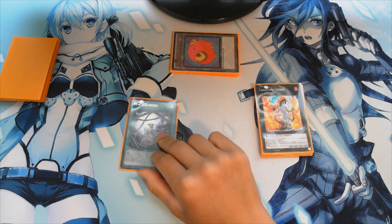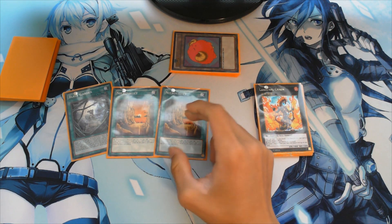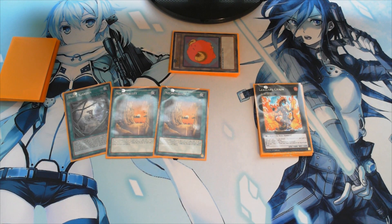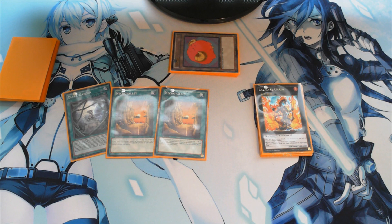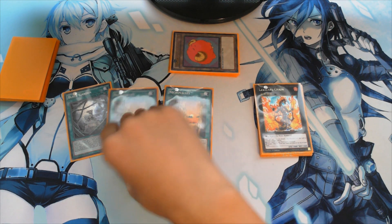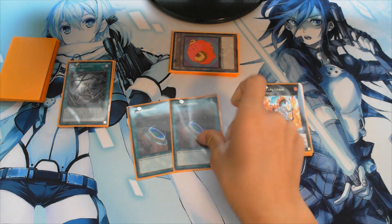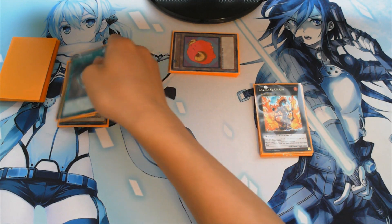Black Garden is a really trolly card — you could potentially be building up a token army. You'll see it in the gameplay video. Next we'll be running two Necro Valleys. Necro Valley is really essential because not only does it boost the attack and defense of Gravekeeper's Spy, it also prevents your opponent from special summoning monsters from the graveyard, which is really trolly and shuts down lots of decks. Next we'll be running two Terraforming for draw power for our field cards.